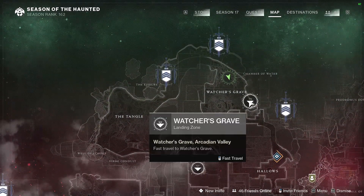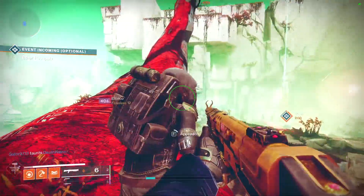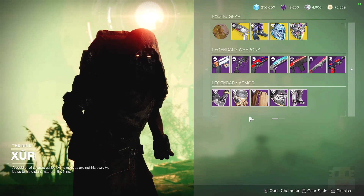You can find Xur in his regular spot on Nessus — just head over to Watcher's Grave, and right over here next to the edge of this big ol' bridge, here's Xur. And this is an overview, in case this is all you cared about.